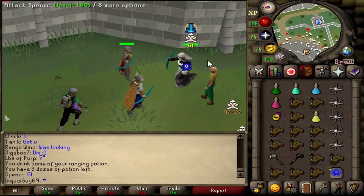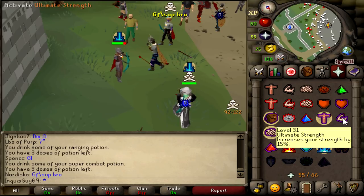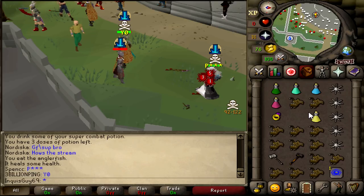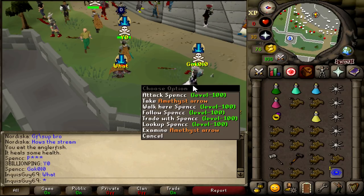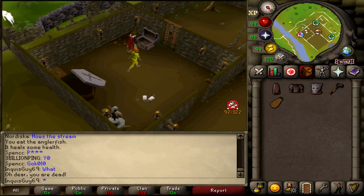This level 100 is on me. He's a voider with rigour so we're most likely just gonna get owned by a ballista dragon throwaxe combo or whatever.